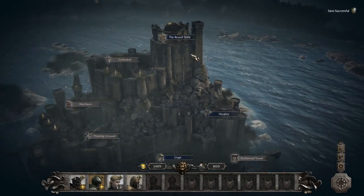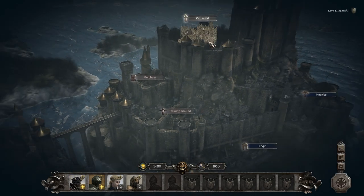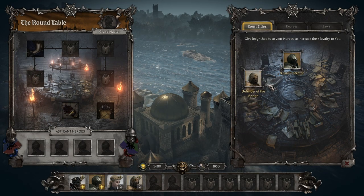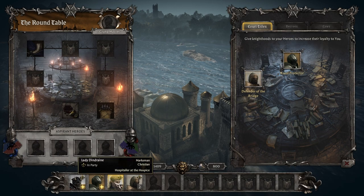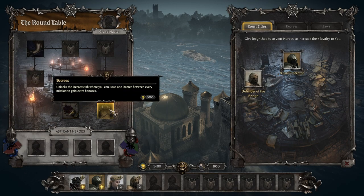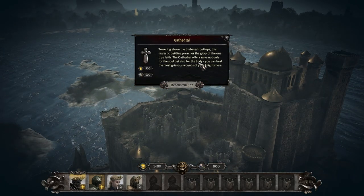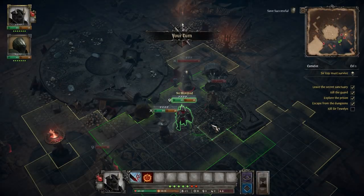Another observation during my playthrough was an apparent lack of ways to spend gold and building materials. Yes, you're able to build and upgrade your facilities in Camelot, but a majority of the upgrades didn't seem worth the expenditure. This may be a side effect of playing on normal difficulty and having experience with turn-based RPGs, but upgrades such as having additional slots in the hospice to restore the vitality of your knights seemed useless because my knights rarely took vitality damage. There are additional bonuses that can be unlocked by purchasing previous upgrades, but in some cases even those bonuses didn't seem worth the massive sum of gold required to unlock them.